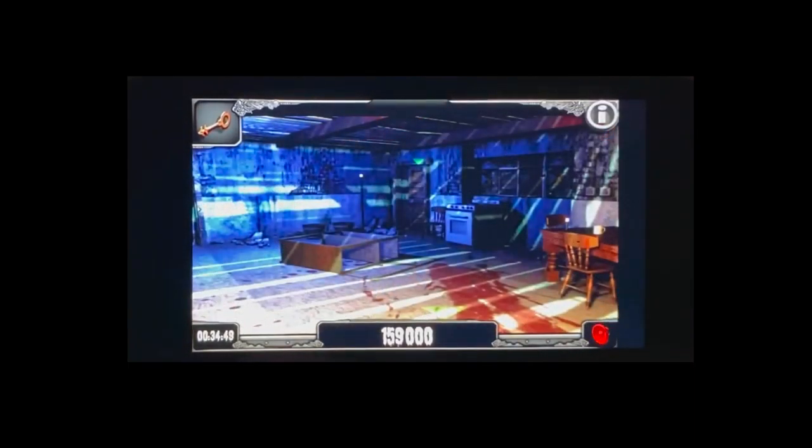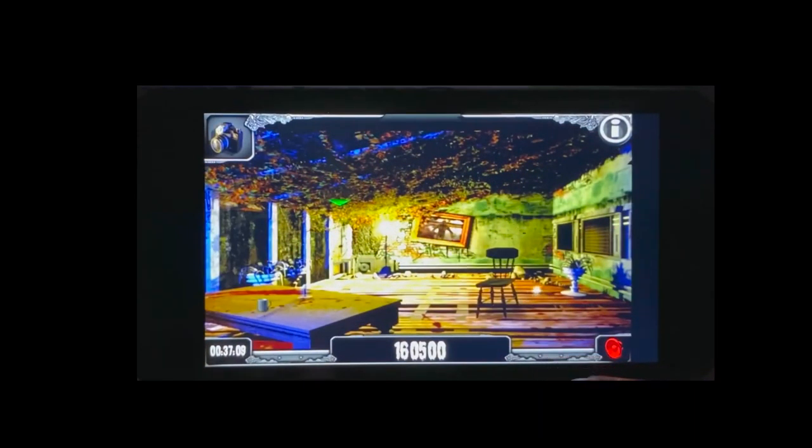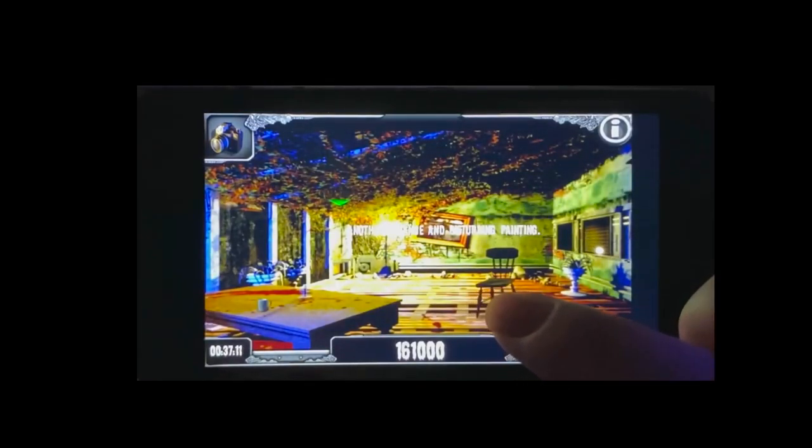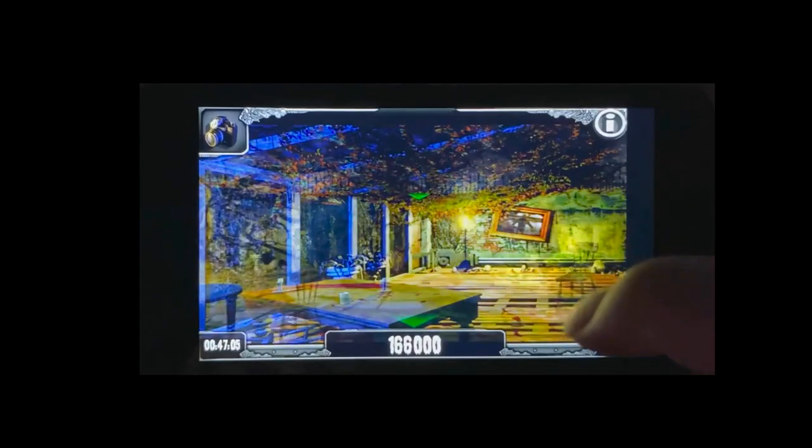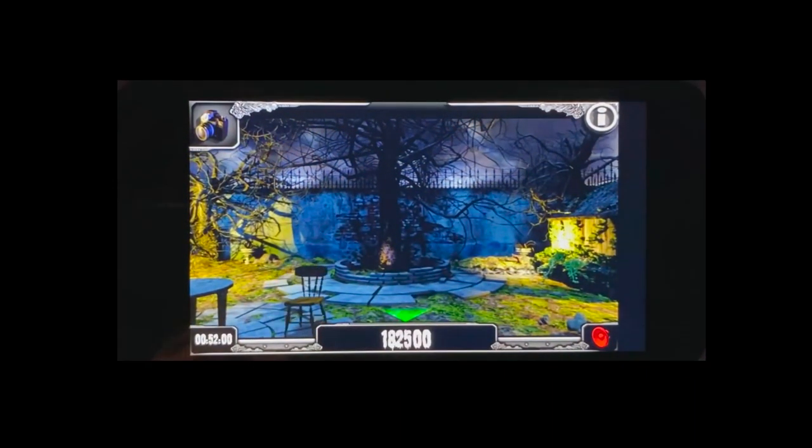Finally, the last two are going to be found towards the end of the game. After you get to the back door in the kitchen open up, there's going to be one in this back room. Then once you figure out the puzzle to get the backyard open, head over there and go into the shed — this is where you get the key to the front door to escape the mansion. There's going to be a painting right here off to the right on the workbench.